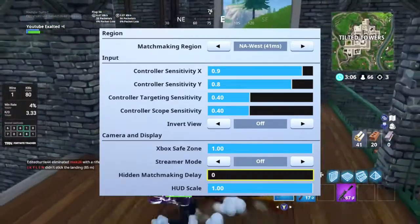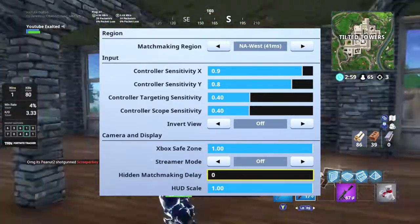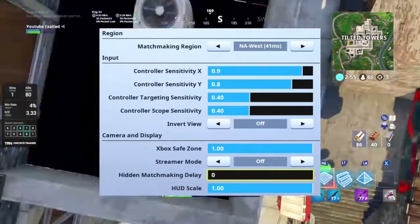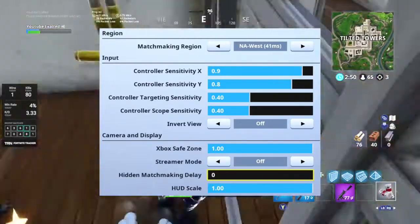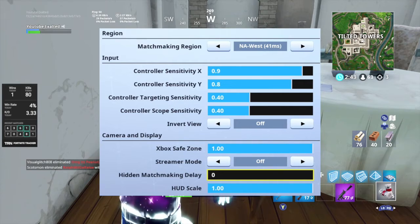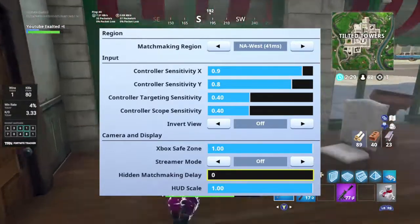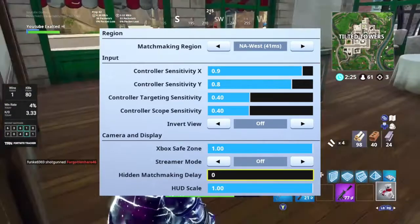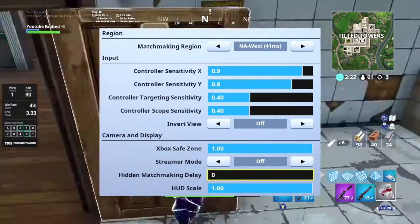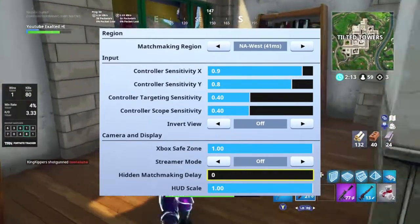Now, controller sensitivity — this is all personal preference. I like 9.8 because it allows me to build as quickly as I really desire. Now that Season 6 is coming around, players have been really good builders, and I think high sensitivity for building is very, very crucial. For my targeting sensitivity and my scope ADS, I have it very, very low. The reason is because a high sensitivity to aim is very difficult — it's very difficult to hit your shots. So I have these settings pretty low to make it much easier to hit shots, and it's a perfect middle ground so I can build effectively and shoot effectively.